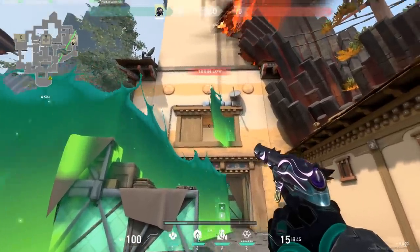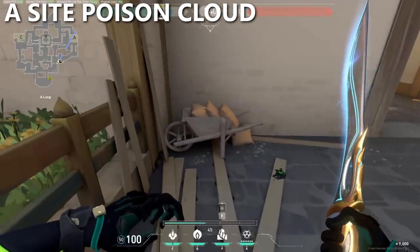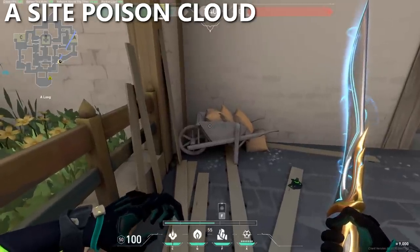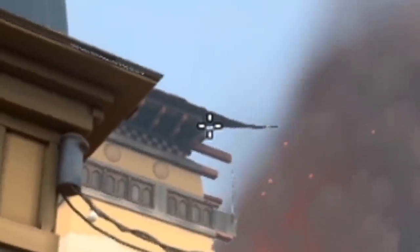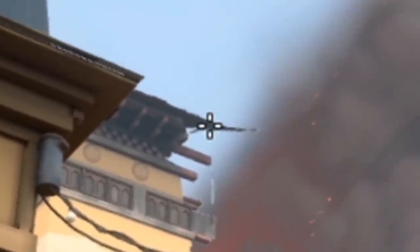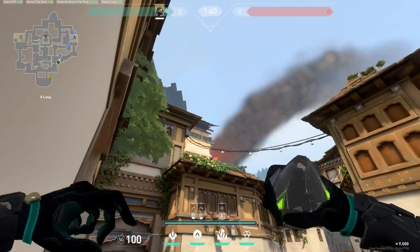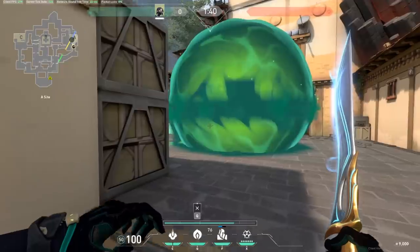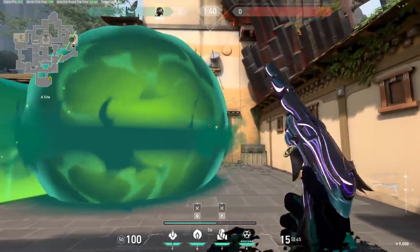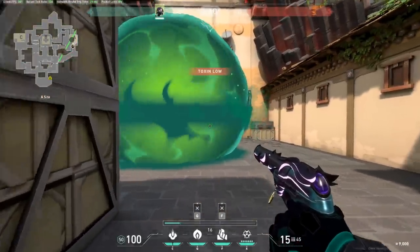There is a huge gap in heaven right here, but we will fix that with the poison cloud. From the same spot on top of the wheelbarrow, throw your poison cloud by aiming at the gap of blue sky from the corner of this roof to the other part of this roof and do a simple left-click throw. The smoke lands on top of the site, so in combination with the toxic screen, you can't be seen from heaven while pushing up to site.